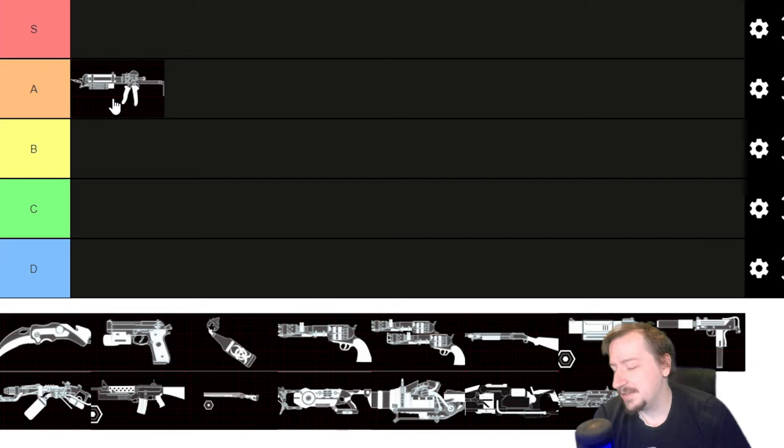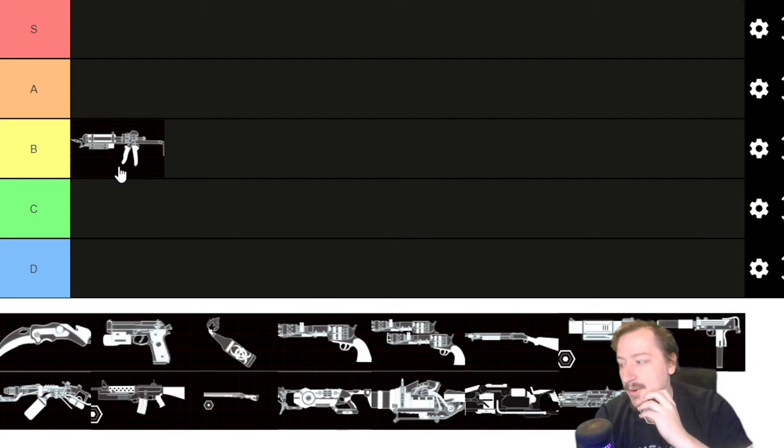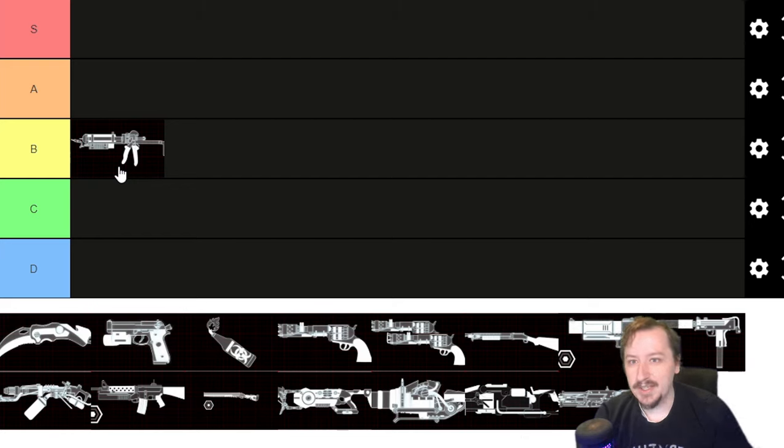It starts out probably up into A tier, but it does tend to fall off later and you don't want to throw upgrades into the Cog & Burn at all — it does not scale very well with upgrades. It has such a low amount of damage that each upgrade gets like one more point of damage, and it's just not worth it because Groundfire is doing so much more. So I'm going to put it into B tier. Starts out much higher — first couple waves it's like S tier — but then falls down to maybe C tier once you have some upgrades. Weight is a little awkward at 5, considering some of the other Firebug options.